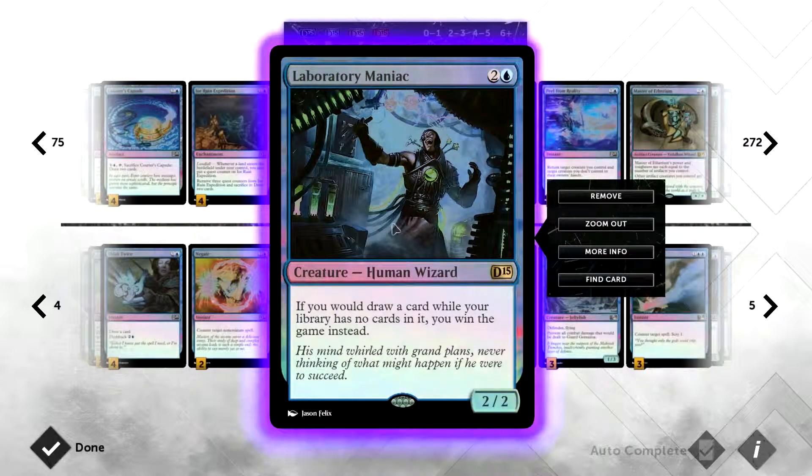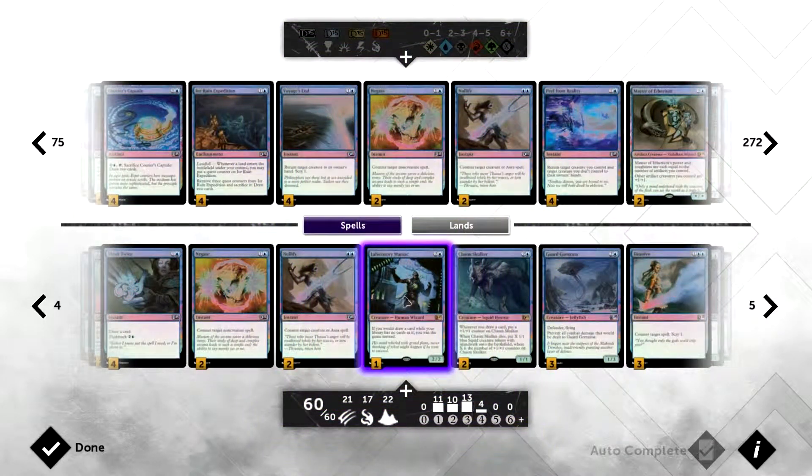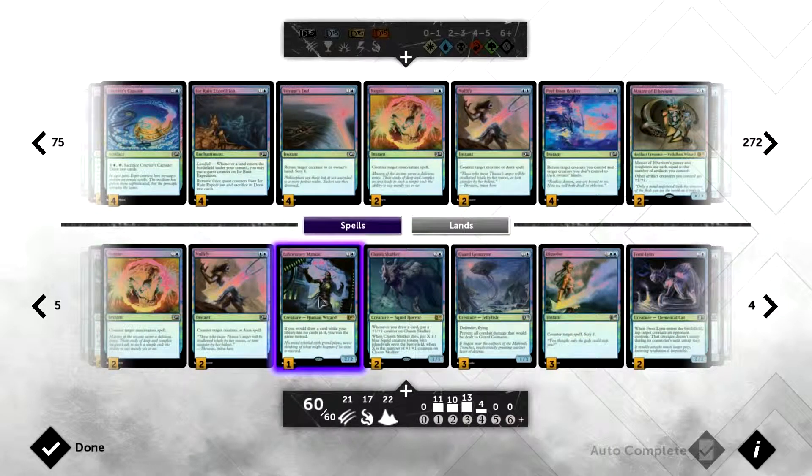Lab Maniac is one of my win conditions in the EDH deck. I use spells like Enter the Infinite to draw my entire deck, then tap wizards — once one card is left in my library, the first wizard draws me a card and tapping a second wizard would normally make me lose, but Lab Maniac says if you would draw a card while your library has no cards in it, you win the game instead. A really cool card that came in one of the DLC packs for Magic 2015.